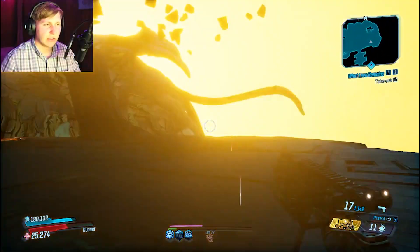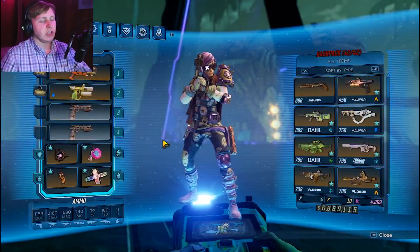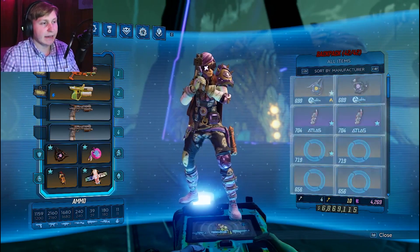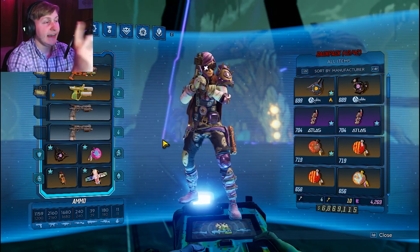It killed Grey Ward very, very easily — Mayhem 11, max level. And then you think about some weapons that aren't actually in the base game unless you have a certain DLC pack. But before we get into it, don't forget to like, comment, and subscribe — you have no idea how much that helps me out. Let's get into it.